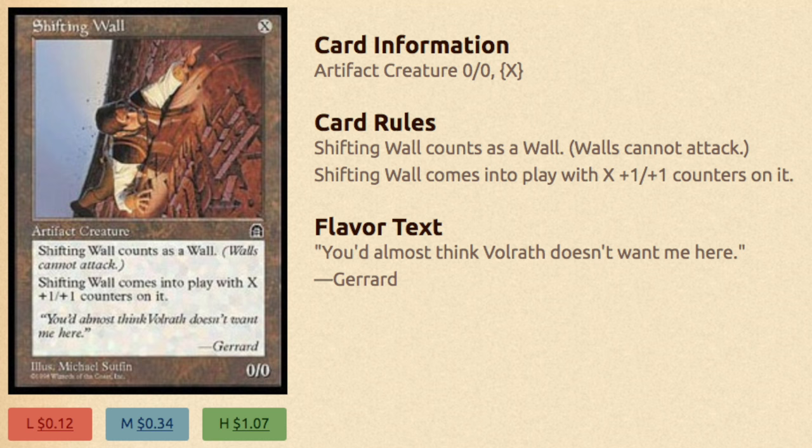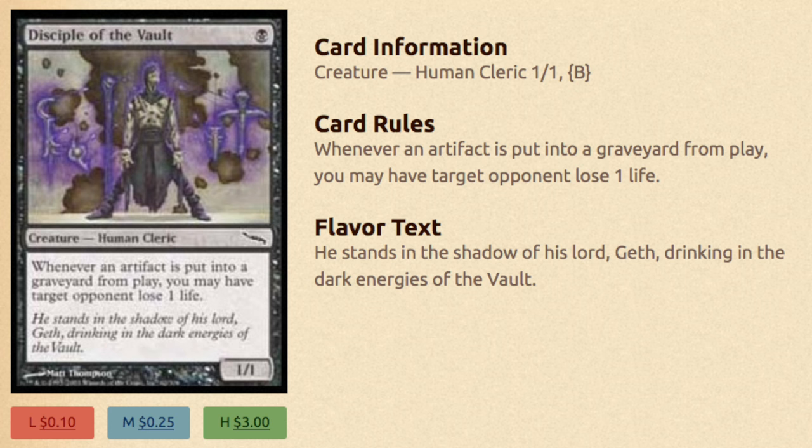Your win condition is actually multiple Disciple of the Vault, and that's why we have so many of these artifacts. We want 8 of them. So Disciple of the Vault — you can grab 4 of these, 4 Lotus Petals, 4 Phyrexian Marauders, 4 Shifting Walls, and just sacrifice them all to deal a tremendous amount of damage. Whenever an artifact is put into your graveyard from play, you may have target opponent lose 1 life. In this case, you have multiple artifacts going into the graveyard and you have multiple Disciples.